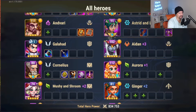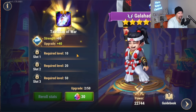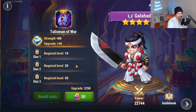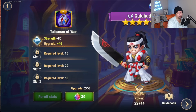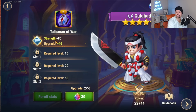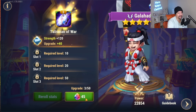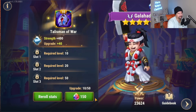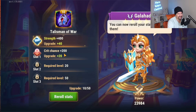How does this actually work in practice? You click on the talisman button and you need to level them up. You can see you unlock a slot at rank 10. The main stat for Galahad is strength, and that doesn't change — the main stats for all talisman heroes do not change. So we're going to go ahead and upgrade this to level 10 and then get a slot.